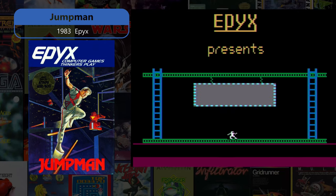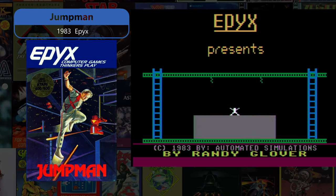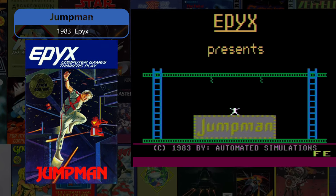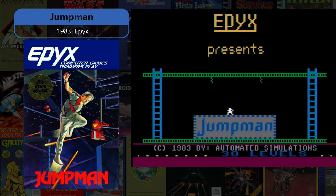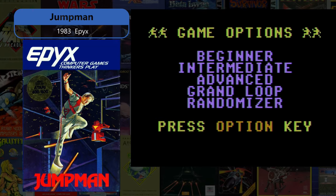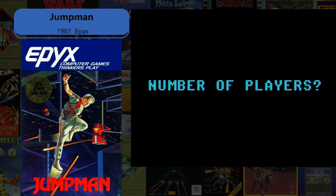Jumpman, 1983 by Epyx, is the first official release of this Randy Glover classic on Atari computers. This disc version was rushed to market and sold well in spite of a few glitches. The game pits you as a bomb diffuser who must run, jump, and climb to solve many unique gameplay screens.